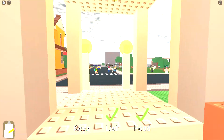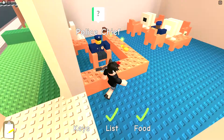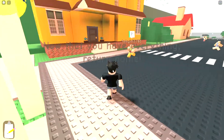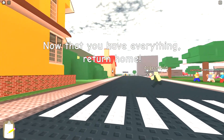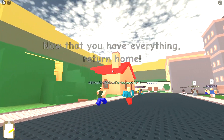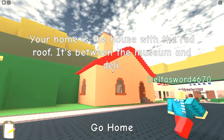The police station is where the keys are — you have to get the keys here. And now that you have everything, you gotta go home, which is this 2008 red-roofed Happy Home in Robloxia.